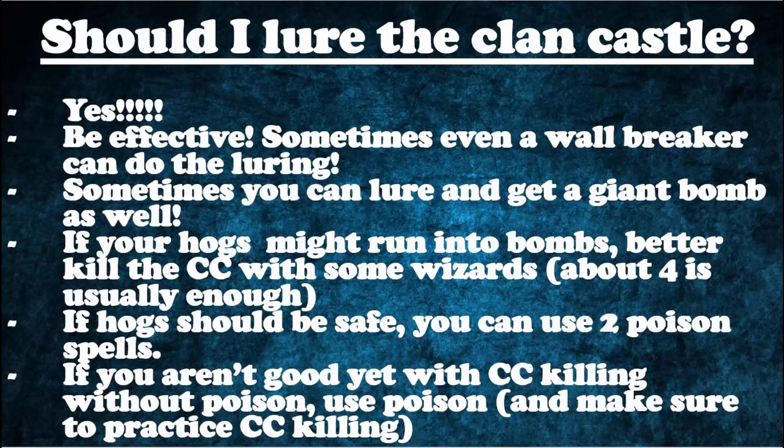Should you lure the Clan Castle? My answer is yes, always. Sometimes you can lure it with just a Wall Breaker, sometimes you'll need a Giant or a Hog — use as few troops as possible. If you feel you really need a Heal spell for back-end Hogs, don't use a Poison spell; instead, bring the CC troops to a safe location and take them out with Wizards. Usually four Wizards are enough to take out a Dragon and a Balloon. If you're not comfortable with CC killing, use Poison spells.